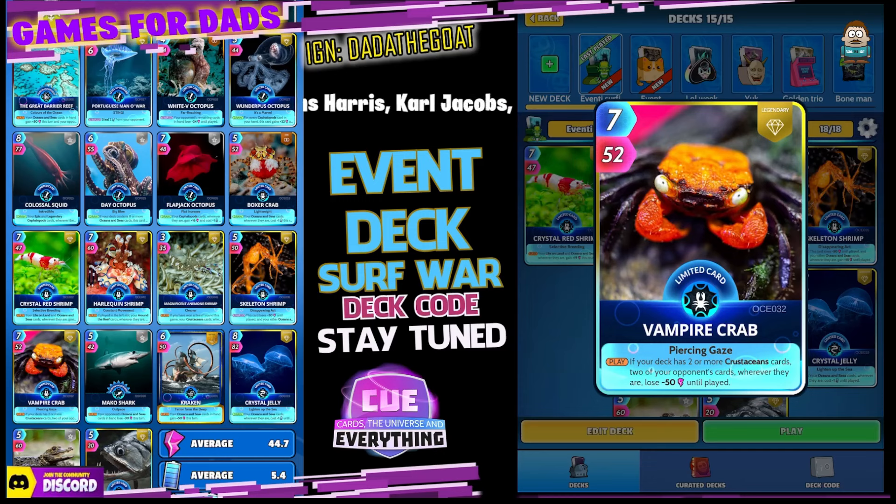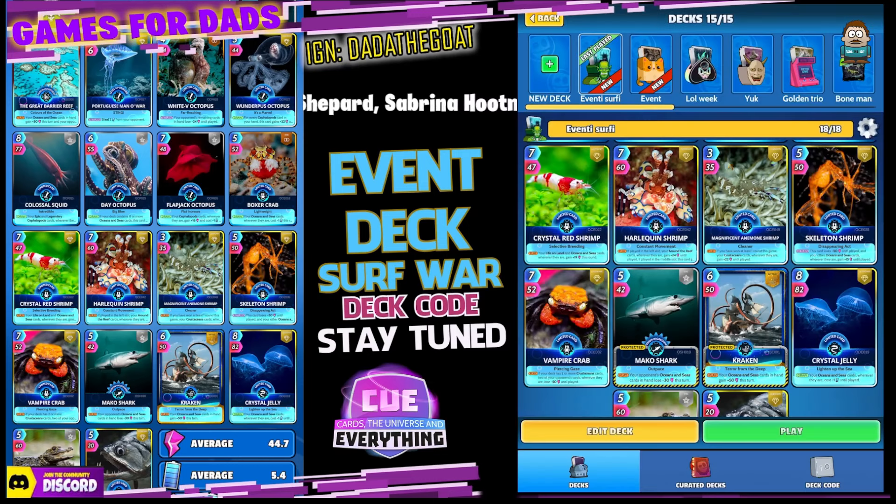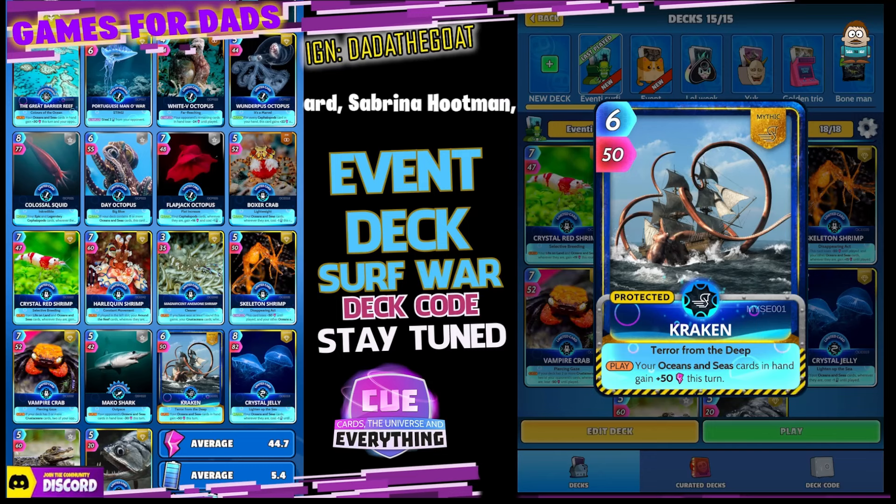Vampire Crab — good card. On the play, if your deck has two or more crustacean cards, which we do, two of your opponent's cards wherever they are lose minus 50 power until played. Nice card. Mako Shark — five for 42. On the play, your opponent's ocean and sea cards in hand lose minus 30 this turn. He will be useful.